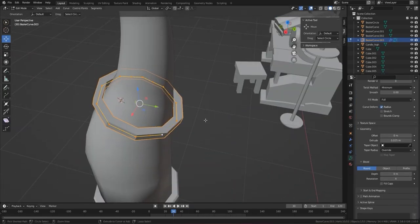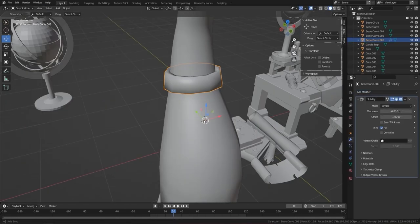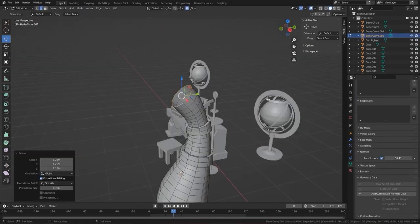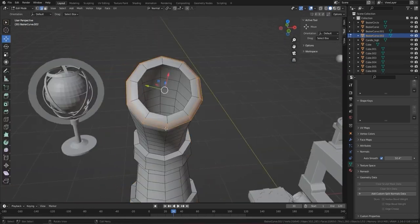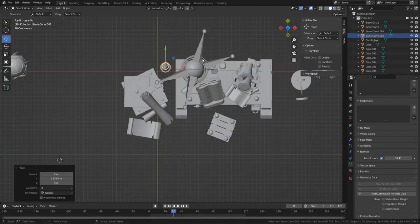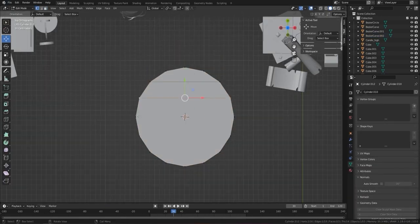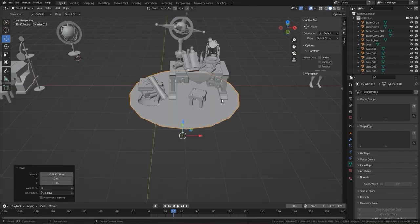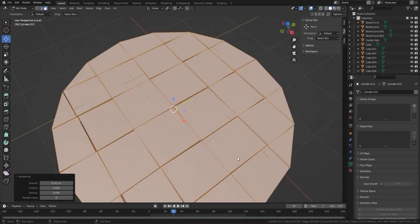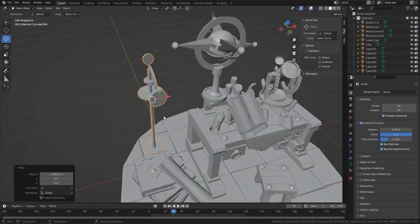For the more complex glass shape, I duplicated some edges and solidified them, which worked out much better than extruding a circle. I used proportional editing to shape the top, made sure the normals were correct, and I was quite happy with the result — I could honestly make those all day because they're really fun. For the floor I used a randomize technique combined with beveling, and it gave a really good result quickly.